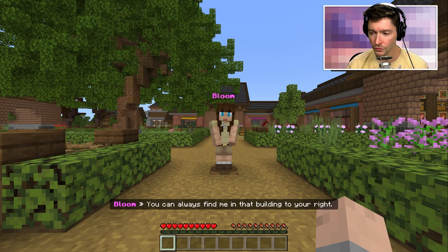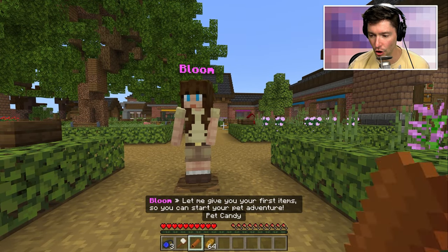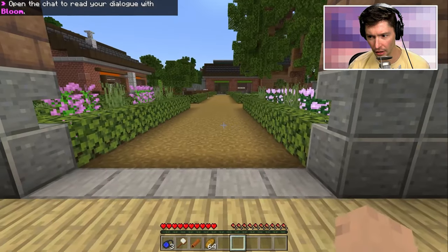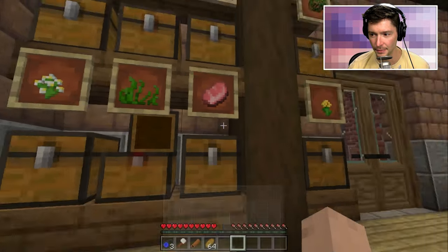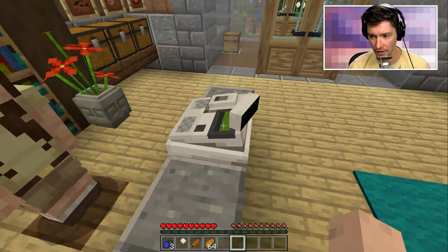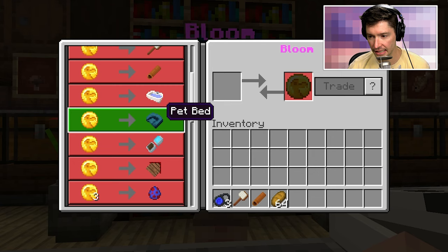You can always find me in the building to your right. I'm trading pet items and eggs. Oh my gosh, I got all sorts of stuff — I got a leash, a brush, and candy. Let's look around here. It looks like we got food items. I expected this thing to be full of items — we only got 64 of each of them. Look at this little cash register. Dodo coins! And then I can use those dodo coins to get things — pet bed, a pet bath, candy.